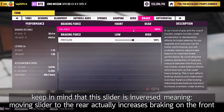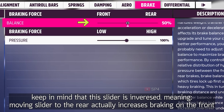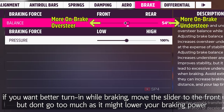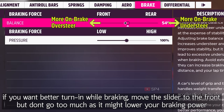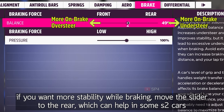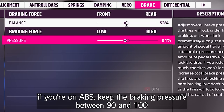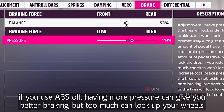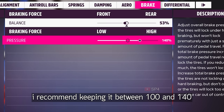Now onto brakes. Keep in mind that the slider is inversed — moving the slider to the rear actually increases braking on the front. If you want better turning while braking, move the slider to the front, but don't go too far as it might lower your braking power. If you want more stability while braking, move the slider to the rear, which can help in some S2 cars. If you are on ABS, keep the braking pressure between 90 and 100. If you use ABS off, having more pressure can give you better braking, but too much can lock up your wheels — I recommend keeping it between 100 and 140.